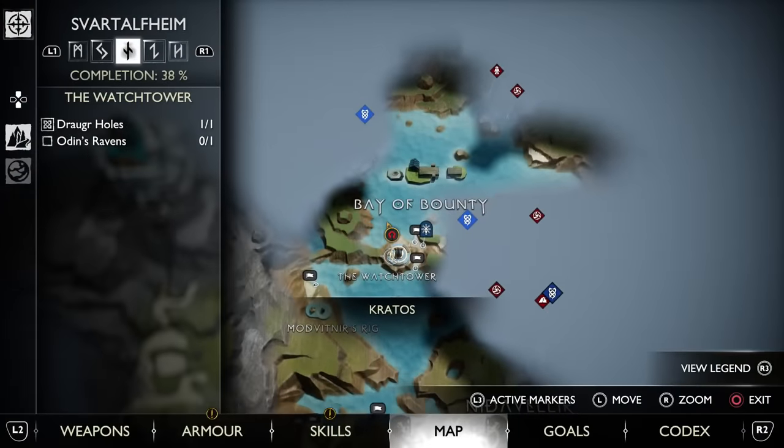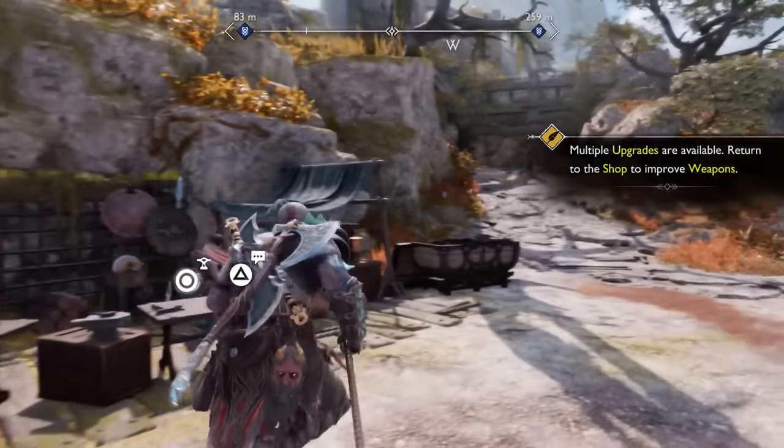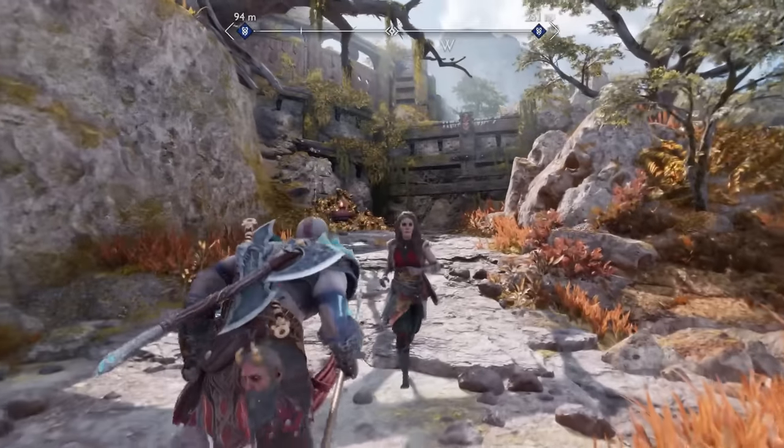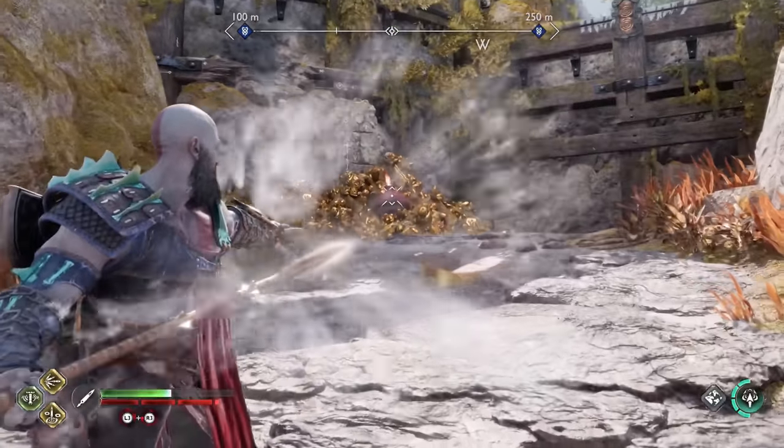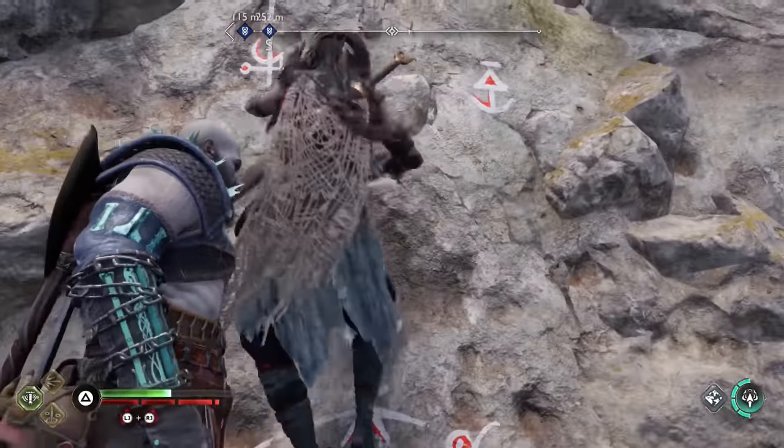Going over towards the Bay of Bounties at the Watchtower, you will find a Draugr hole next to a raven shortly after climbing up. That's pretty much it — don't forget to leave a like and subscribe for more God of War Ragnarok videos. We have now covered every weapon, and I'll have a guide up soon on all of the best armor sets.